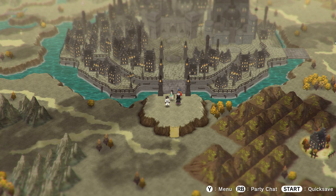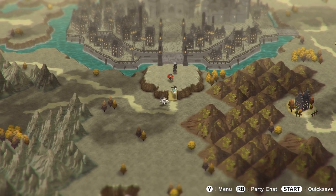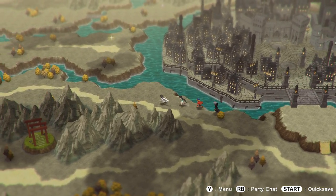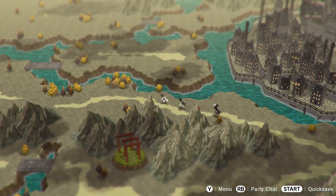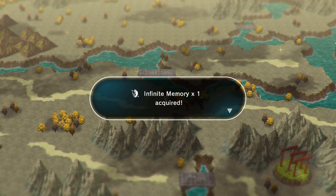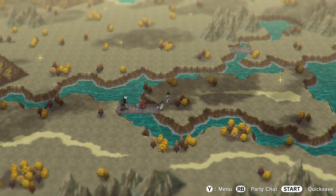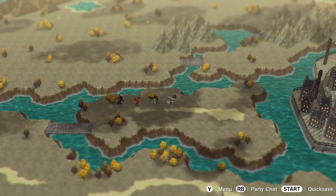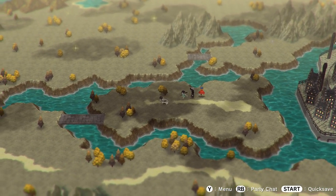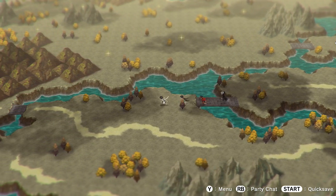Hello everybody, welcome back. This episode we're heading north to Marport. We've just finished exploring the capital city and found almost everything there, including the red spritmite stones — infinite memory, which is pretty cool. We need to keep collecting these memories. There's something else up north to grab as well, and lots of items up there.